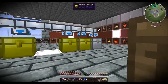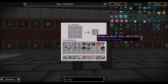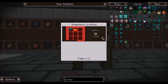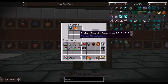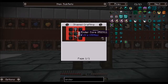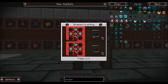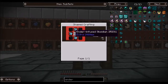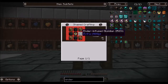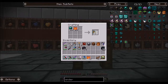Let's go ahead and get some blaze powder for the eyes of ender. I apologize — my wife and son are having fun in the hall getting ready for the day. We need four eyes of ender total — I thought it was five but looking at the recipe it's four. One, two, three, four. We also need sticks and some diamonds, which we don't need that many of.